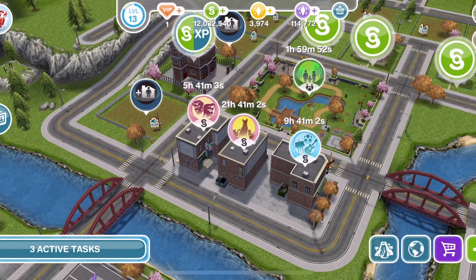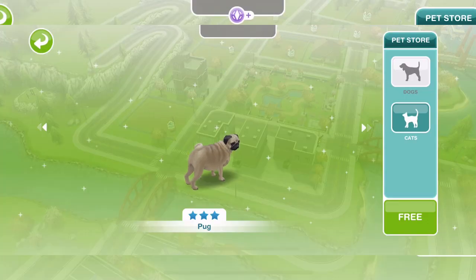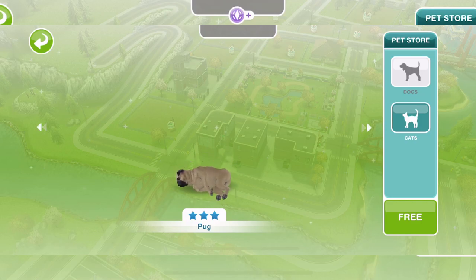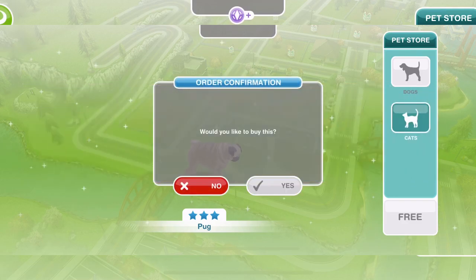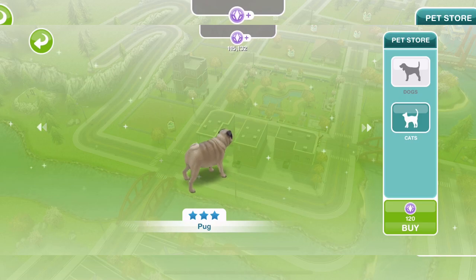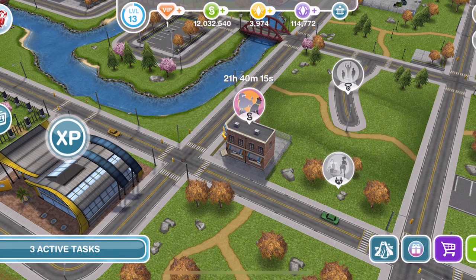Let's go into the pet store now and get the pug that we unlocked as the grand prize. Look at this guy - look at him rolling! He's absolutely adorable, I love him. So the first one is free to buy and then after that they are 120 SP each. They are not cheap pets to buy. And let's go into the pet salon where we can fancy up our new pugs.